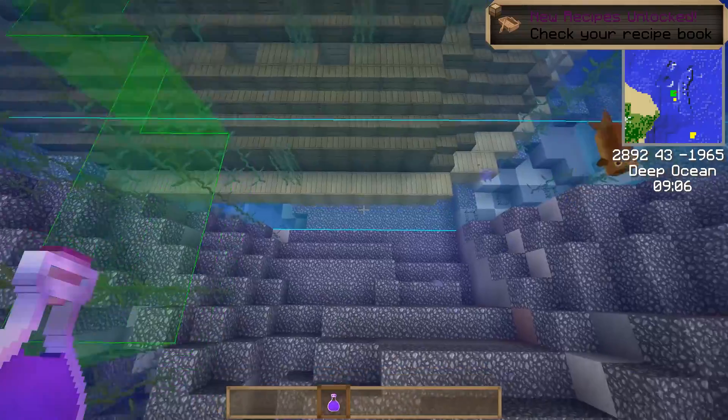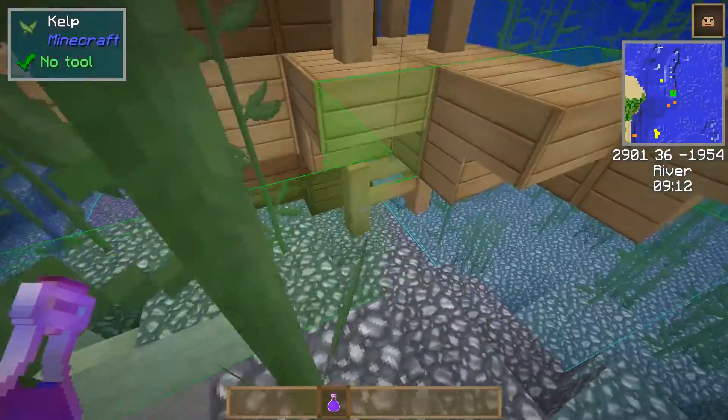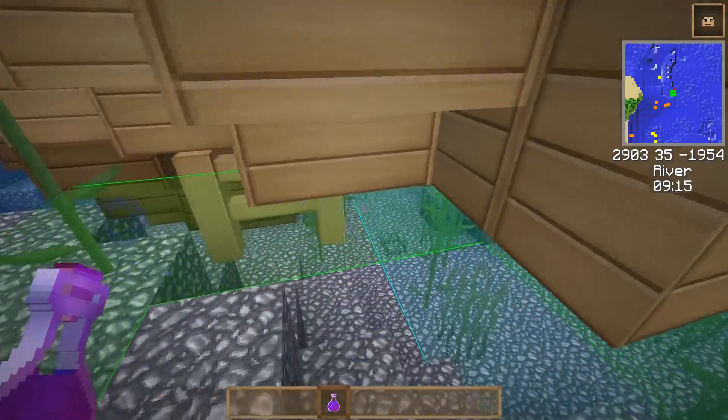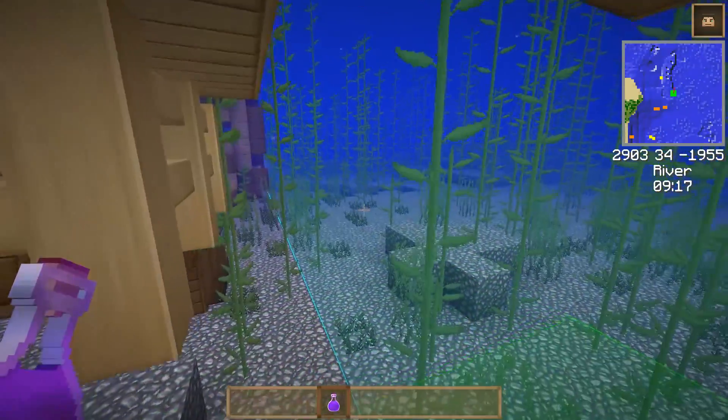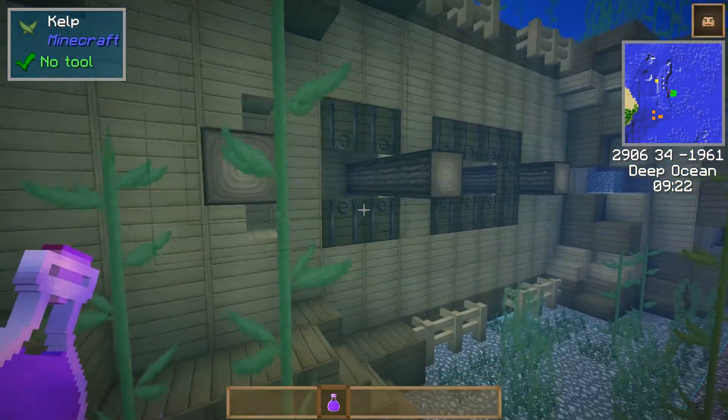So here you can see we've got an ocean ruin. That gets a cyan box.